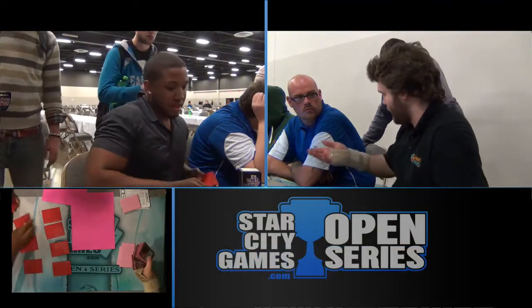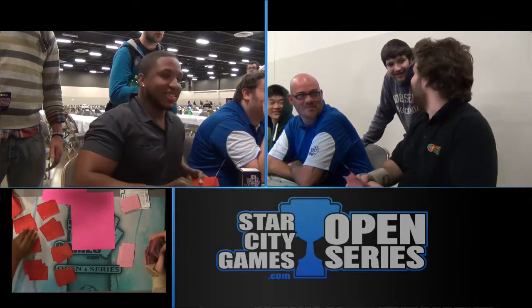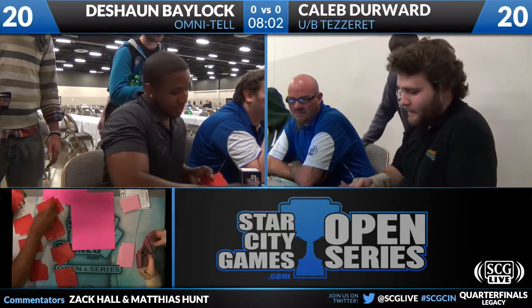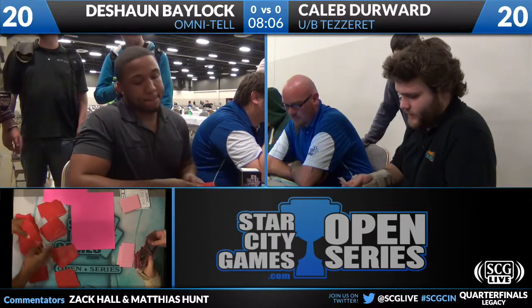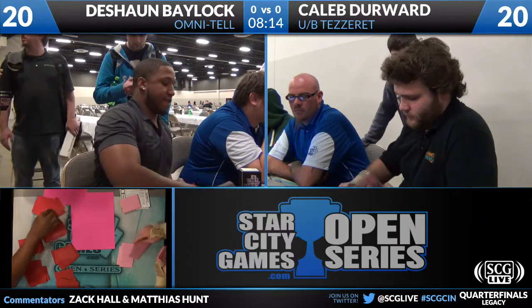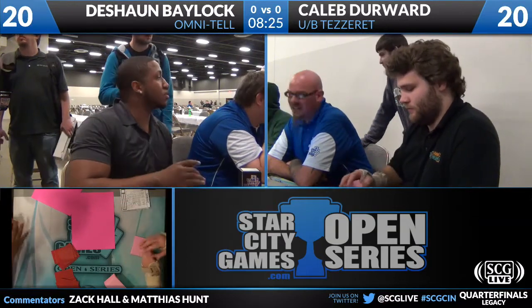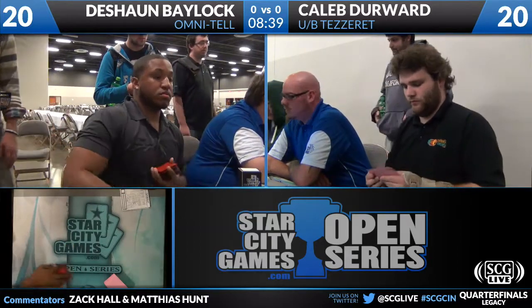Let's bring you back to our game. Deshaun Bailock is on the play for game two, down a game against Caleb Durward. Deshaun kept a looser seven — he had the Emrakul and a pair of Dazes. Part of me wants to think the Dazes didn't end up getting the value he wanted out of them. Well, if he didn't use the Daze to counter the first Talisman, all of Caleb's spells would have been played with one extra mana. The second Daze was questionable — the first Daze was definitely right.